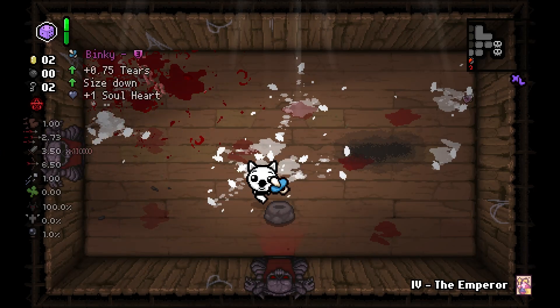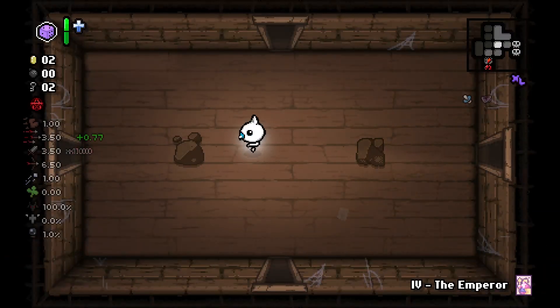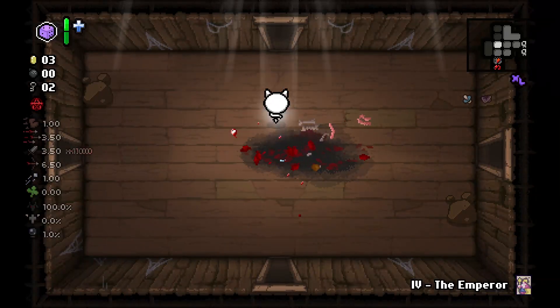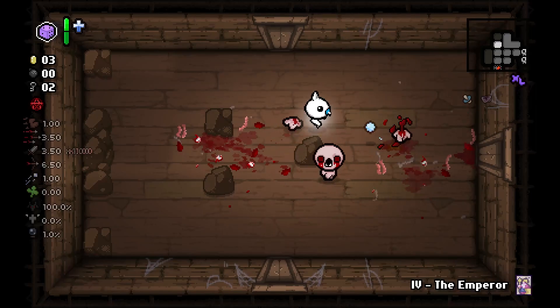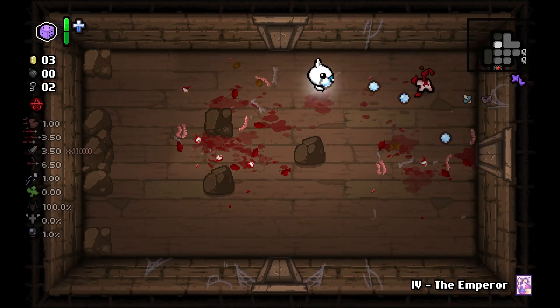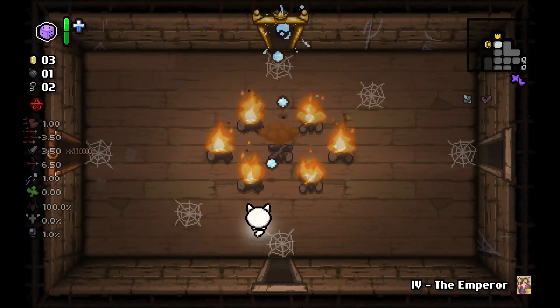Binky actually works incredibly well. It's just a tears up item, but because it gives you size down, it is one of the items that helps you a lot with hitbox. Also, thanks to the Tarot Cloth — that was a huge dodge moment, by the way — the effects of the cards are enhanced, so this is game changing.